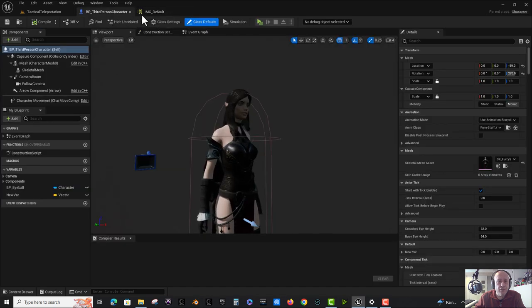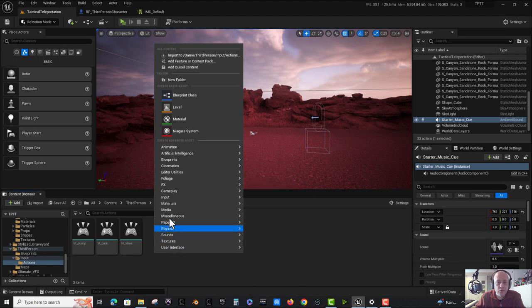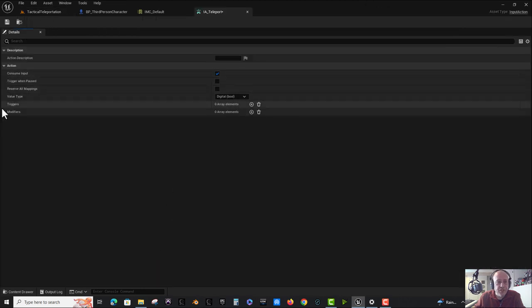Let's make an action mapping. We'll right-click in the actions folder, hover over input, select 'Input Action', and name it 'IA_teleport'. Opening it up briefly, we don't really need to change anything because the type of event I'm calling is of the digital bool variety - it's just 'is the button pressed or not.' I can type a description like 'teleportation input action teleport', though this isn't used anywhere. Save and close it.